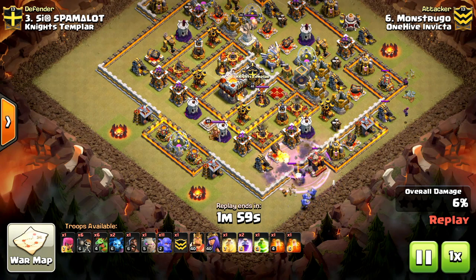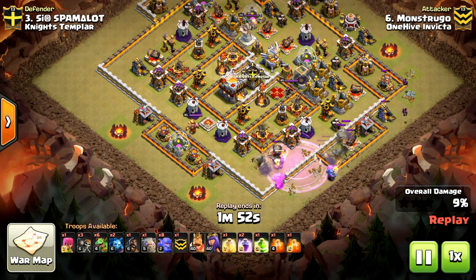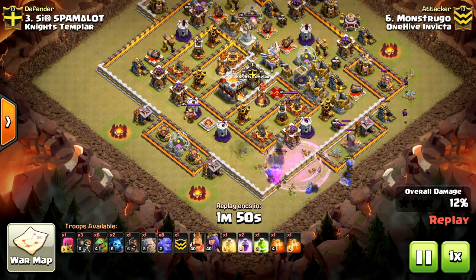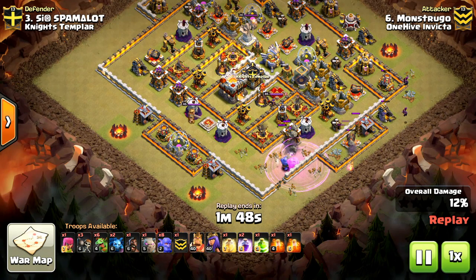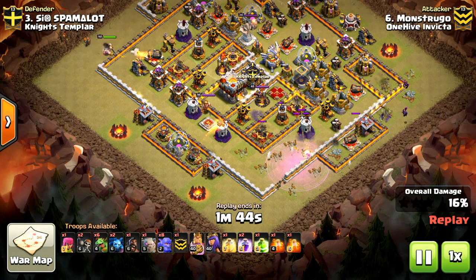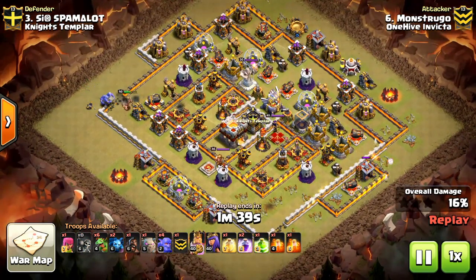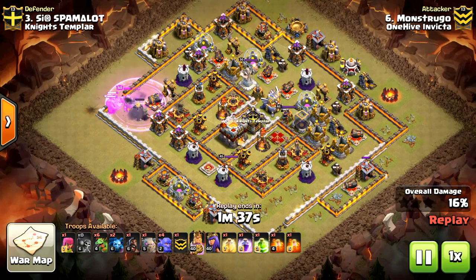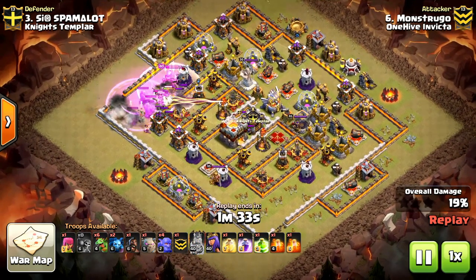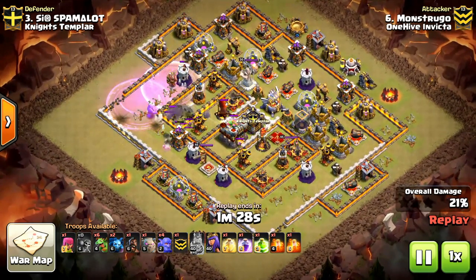Under rage he drops a few wall breakers, going to try to dwindle down that right side to create a solid funnel. At 9 o'clock he drops his king, followed by a few wall breakers — doing the same thing he did at 6 o'clock with the bowlers. He does encounter a giant bomb there, but it does not kill his bowlers completely so they get good value, and it actually ends up pulling the CC and killing that X-Bow.